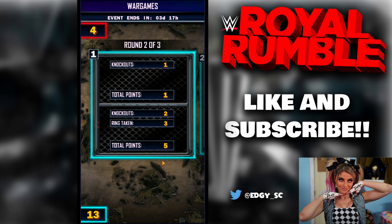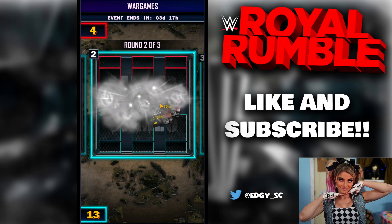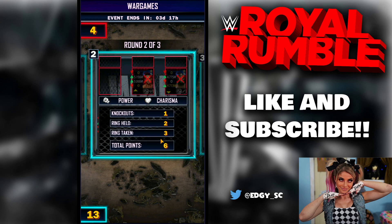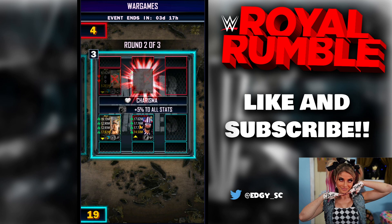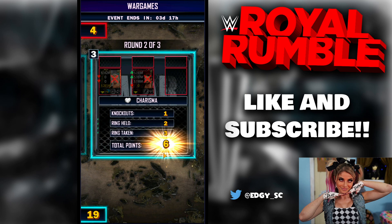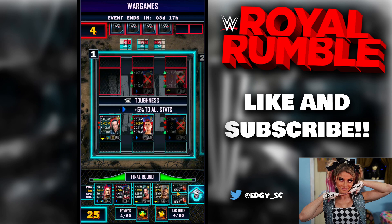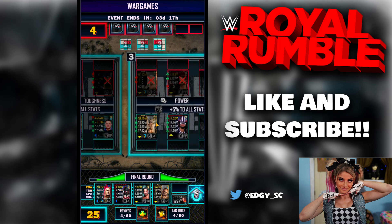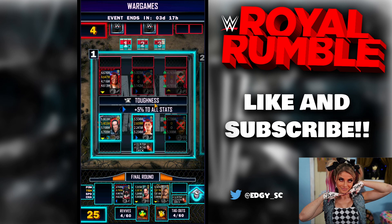Now I will have all of the rings for the last round and I'll be getting max points. They can only put one card; I have two, so that's an easy win. That's six points — that's 19 already. And in the third ring, I have overrun. Boom, there it is. You can also use your support, toughness support, super move, or revives.